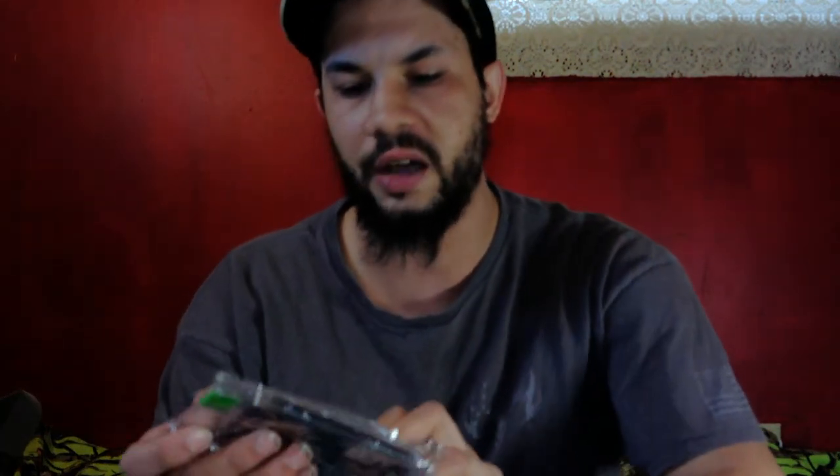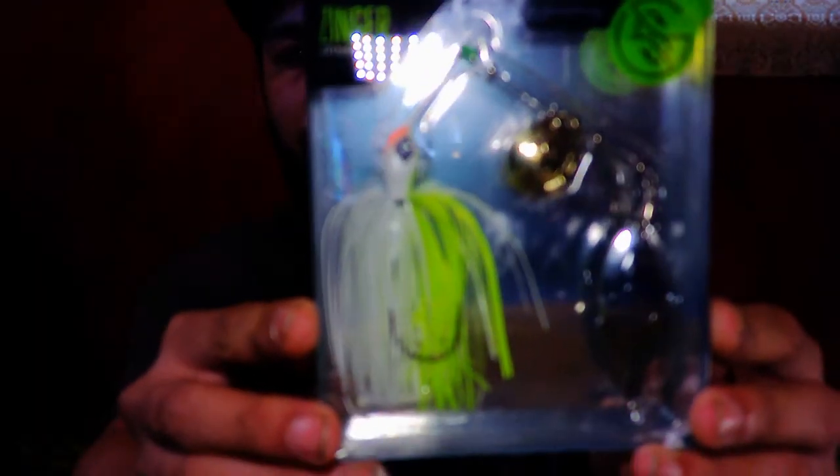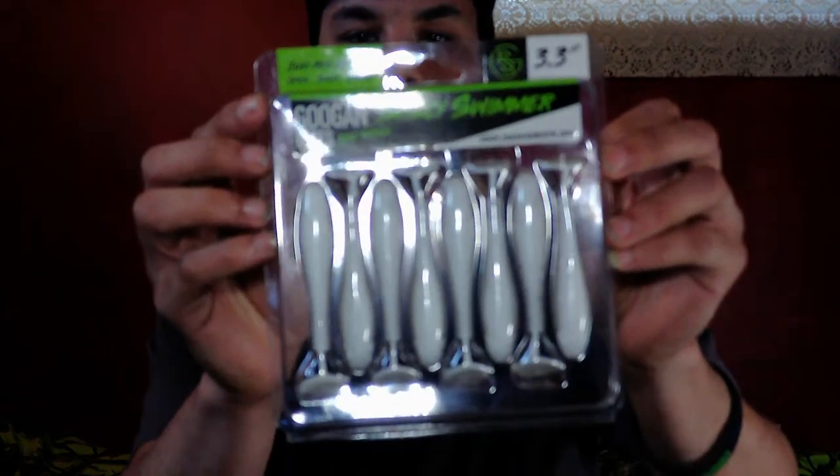The first thing you get in the box is a Guggen sticker. You also get a neck gaiter — a nice little face shield. You're going to get the filthy frog — I love that 'eat me' design. Then you're going to get a three-eighths ounce jig — this is a grass hero jig. You're going to get a spinnerbait, three-eighths ounce. You're going to get a pack of saucy swimmers to pair as a trailer — it's the 3.3 size in pearl white. And you're also going to get a mini banger. So that's what's coming in the box.